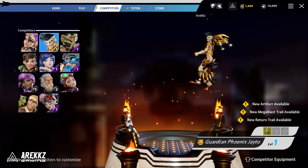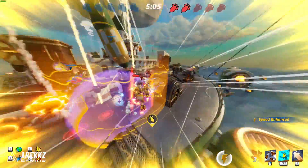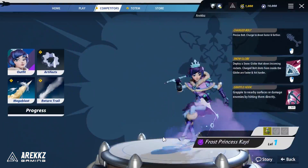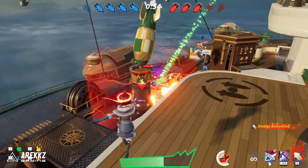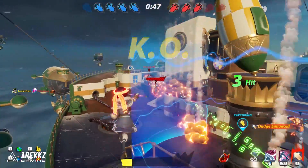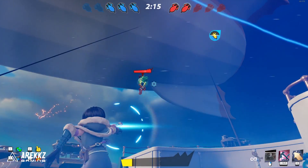Jato has the Sky Piercer Rockets — fast and accurate single-fire rockets — and Rocket Swarm, a swarm of mini rockets. His special is the Thruster Suit, which temporarily boosts mobility via a jetpack and upgrades his Sky Piercer rockets. K has the Charge Bolt, a precise bolt you charge to shoot faster and further. She has the Snow Globe, which slows incoming rockets and makes charge bolt shots from inside it hit faster and harder, and a Grappling Hook that grapples to nearby surfaces or damages enemies directly.